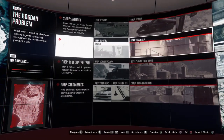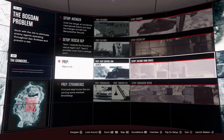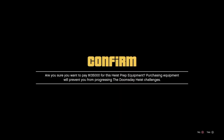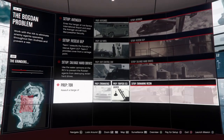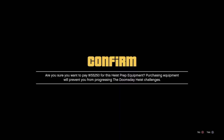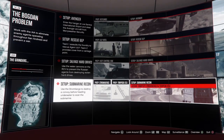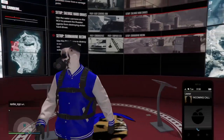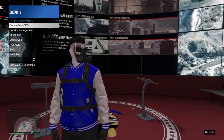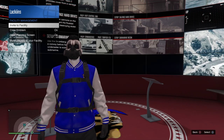Do the same thing for every single one of them. Once you're done with all of them, you just want to back out. Go to the interaction menu, then go to facility management.